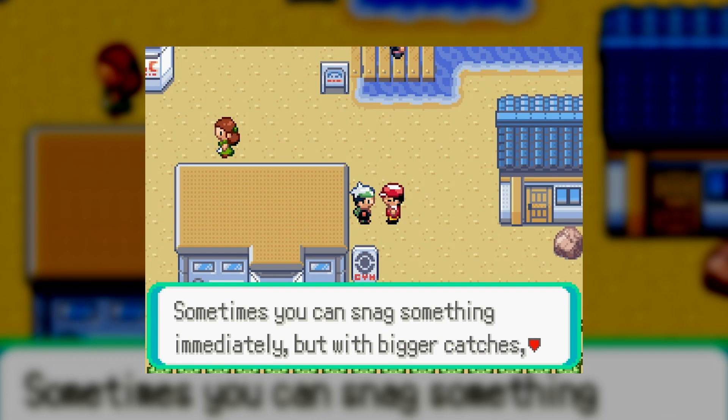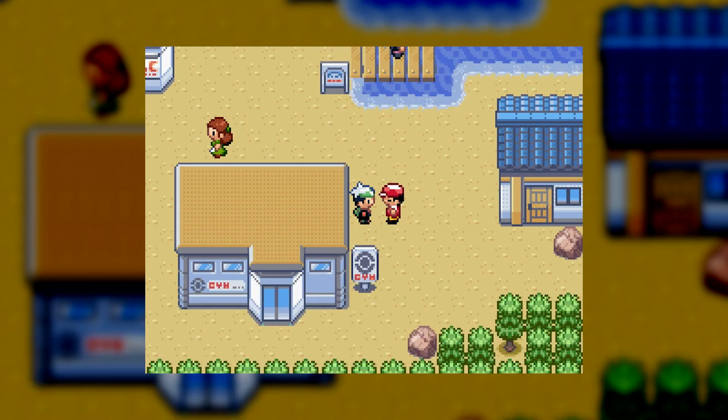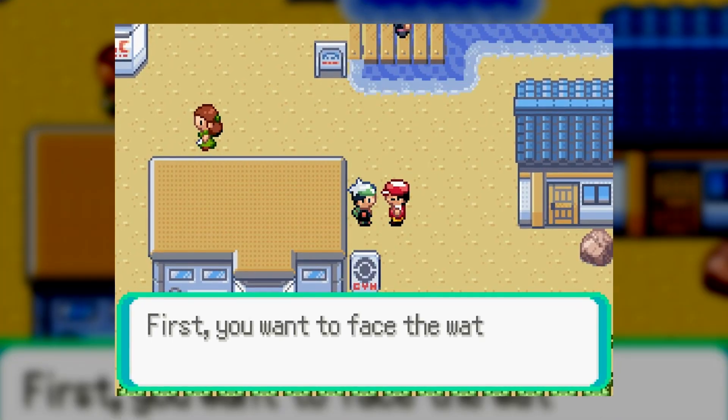The first fishing rod that you're going to obtain in that game is called the Old Rod, and this fishing rod is found in Dewford Town. Once you're in Dewford Town, talk to the fisherman who stands on the right side of the Pokemon Gym. Answer yes to his question and he'll hand over his rod, the Old Rod.